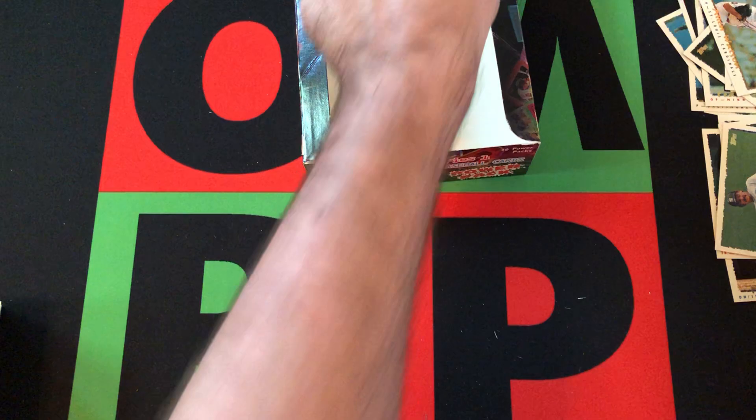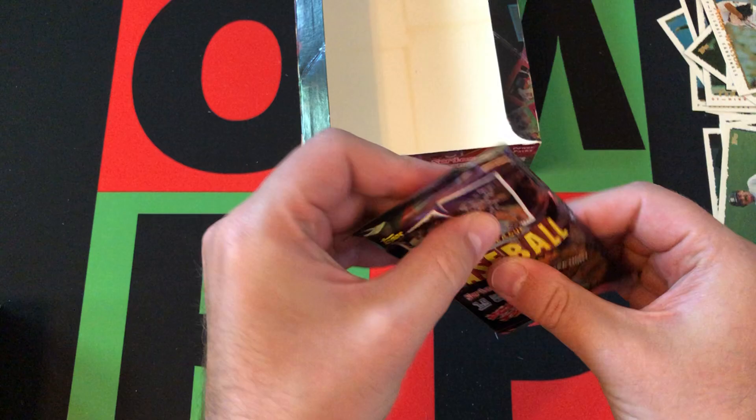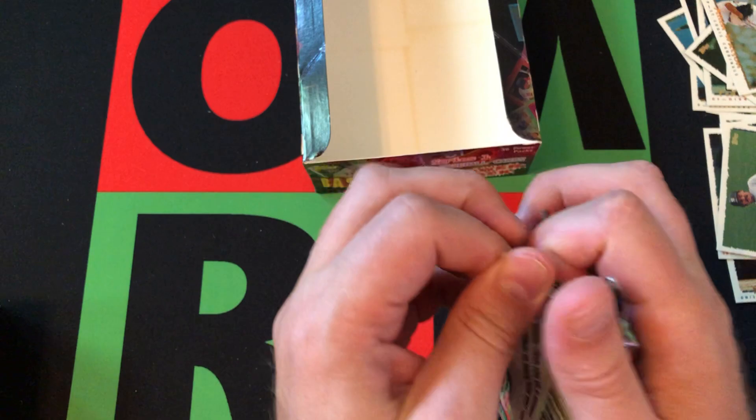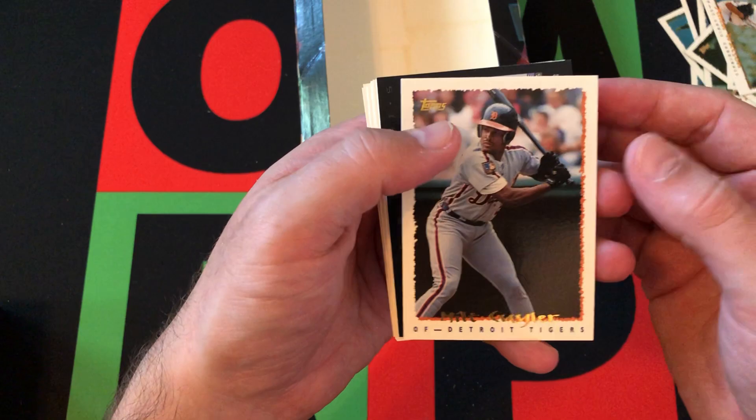Here we go — it is the final pack. We've made it. We are done. We finally finished with 1995 Series 1 Topps. Come back next week — we're going to start on Series 2. Series 2 is a little more interesting, I think. The checklist is a lot smaller for Series 2. I don't know if there are any notable rookies or anything in Series 2, but whatever — different set, different cards, something new to look at.